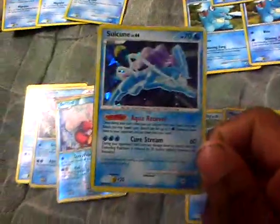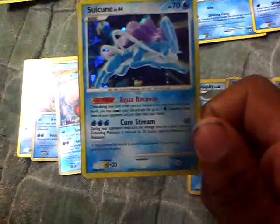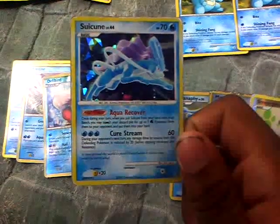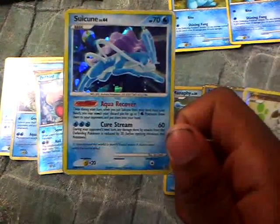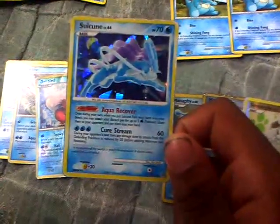I have a Suicune, which I think is another great supporter for a water deck. It has Aqua Recover, which allows me to search my discard pile for 3 water Pokemon and add them to my hand.